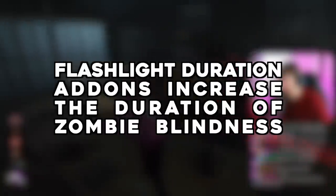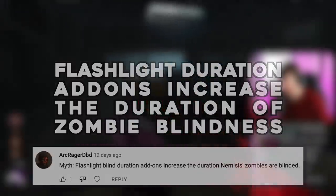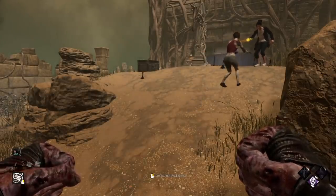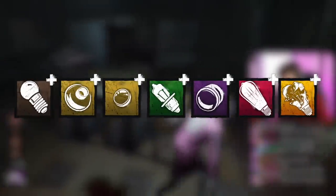Flashlight Blind Duration Add-ons Increase Zombie Blindness. This one was submitted by ArkRagerDbd. You can blind Nemesis' zombies to stop them in their tracks. But what happens when using a blind duration increasing add-on with a flashlight? Will it increase the duration that they stay stunned for?